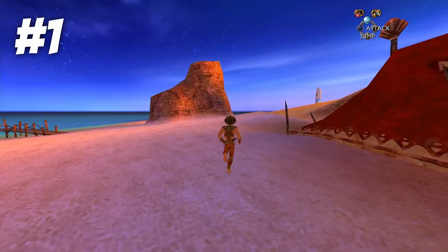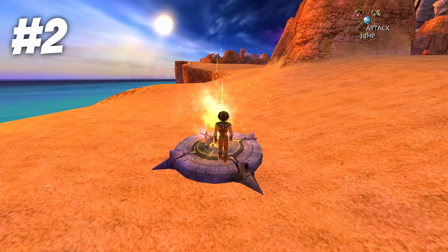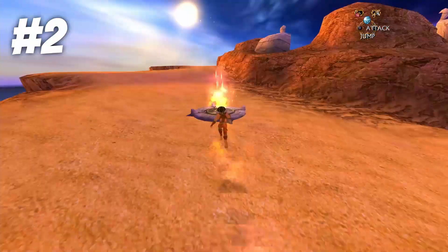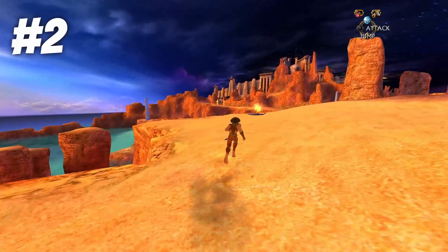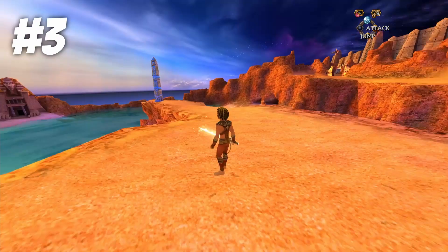The first of the three obelisks are close to the Bedouin outpost. Head past the Healer's Tent and you should immediately see the first obelisk. Then head along the cliff past the lost temple of Heliopolis and you'll see another obelisk at the top of the cliff overlooking South Beach.